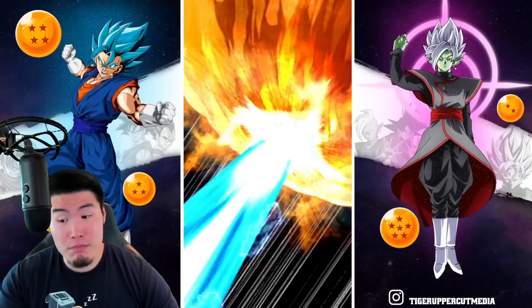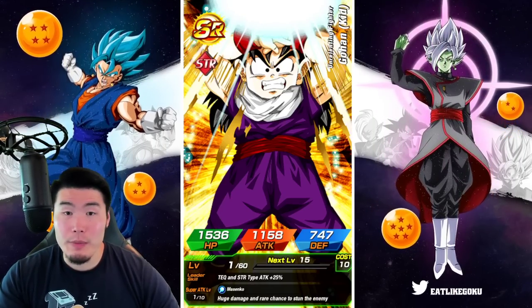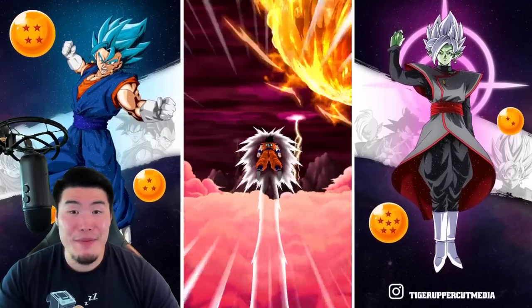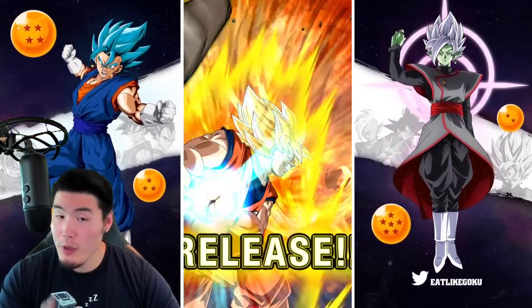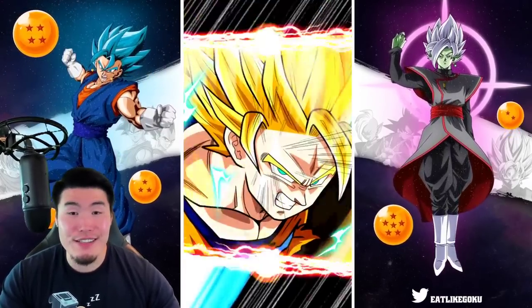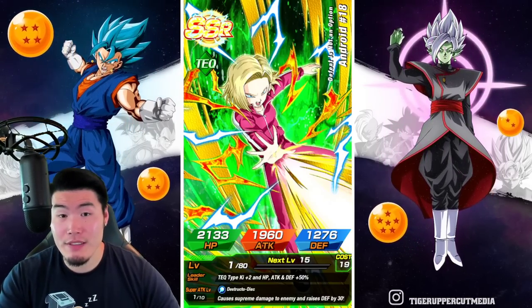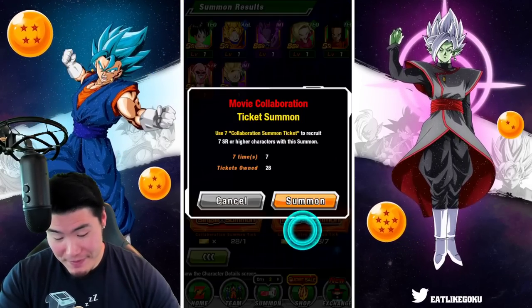There are also some other good non-Dokkan Fest units like Nappa, which would be an incredible pull. I also need another Int Garlic Jr. — he would be rainbowed. But once again, it's such a big pool of SSRs that the chances of actually getting a specific one is very, very low. I definitely do not expect that to happen. But if it does, that would be sweet.